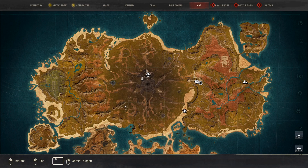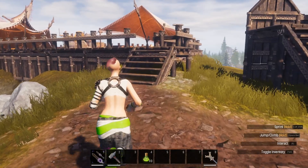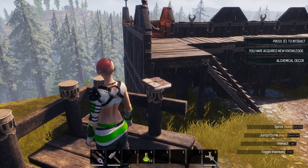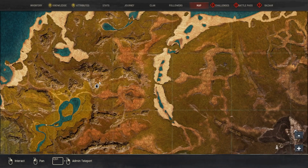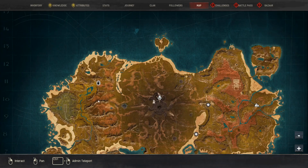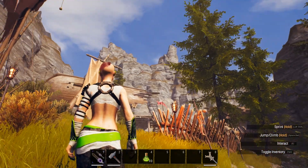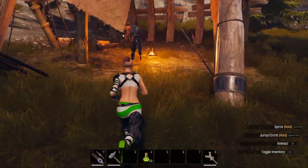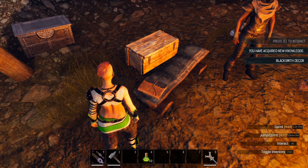On the Isle of Siptah, the first place we're going to go is right out here to Bastard Stand. You can see the shrine for Set is right down there. Run all the way up the hill and interact with the book right here — that will teach you the alchemical decor. The next spot is a little harder to find because it is not a marked location. We are currently in E11 on the map, and this is not a location that has a marker on it. You're going to need to find your way up here and interact with the book on the bench in order to learn the blacksmith decor.